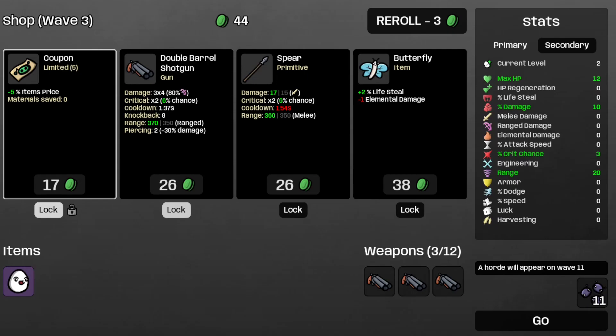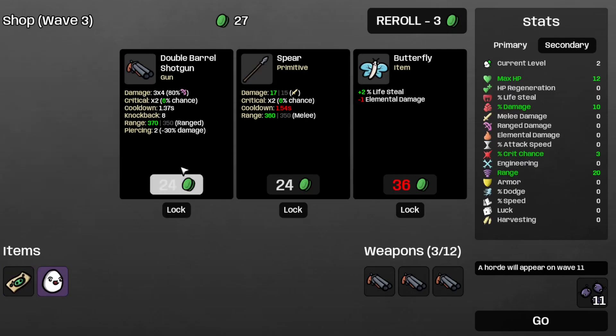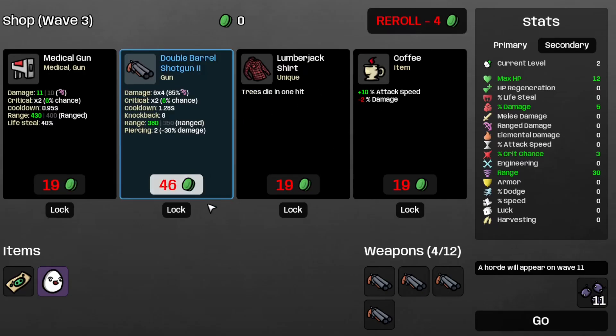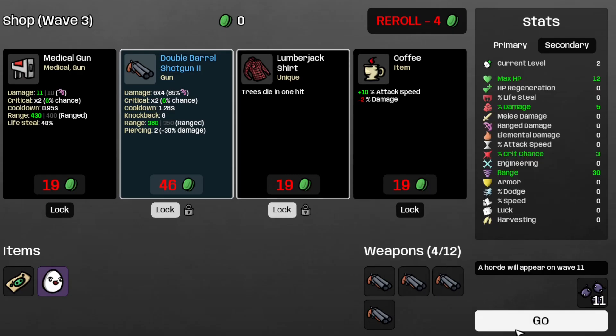Who knows, I might actually turn your idea into a run. Anyways, let's grab the coupon first, and then the shotgun, and then re-roll again, and save the double-barrel shotgun too. And the Lumberjack for later.